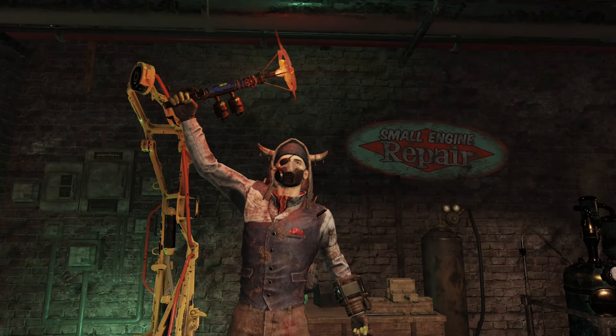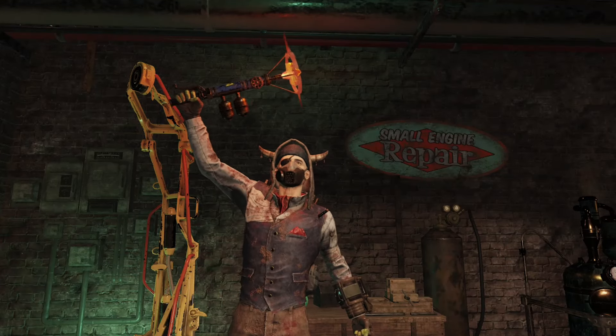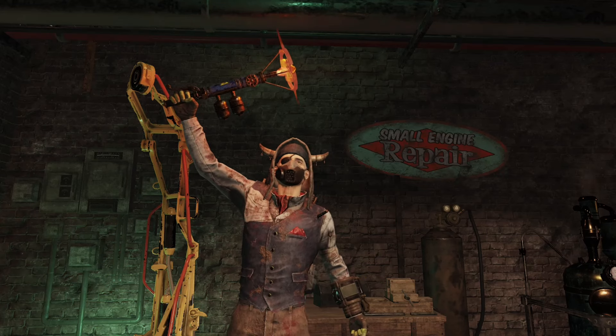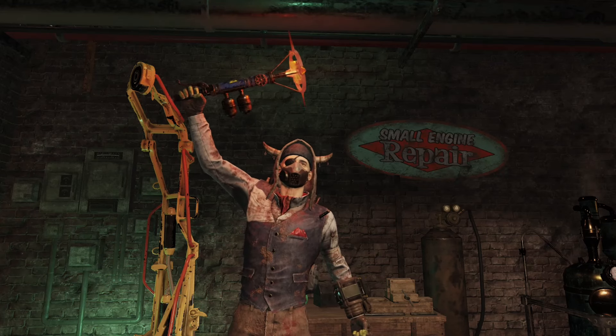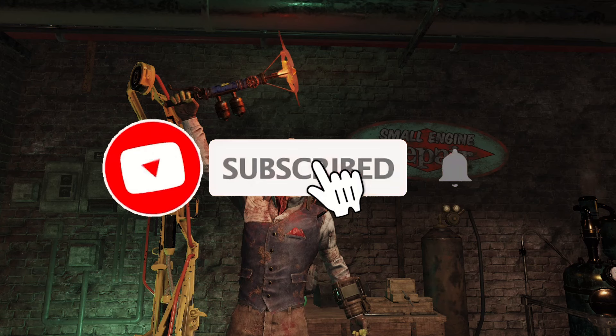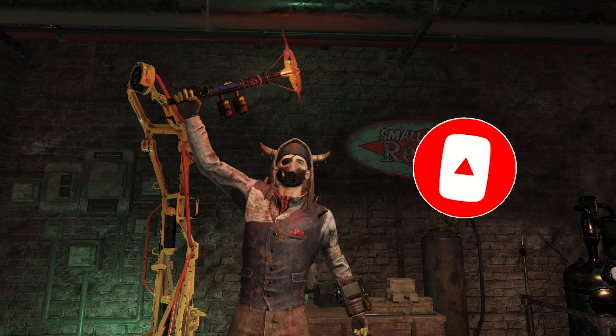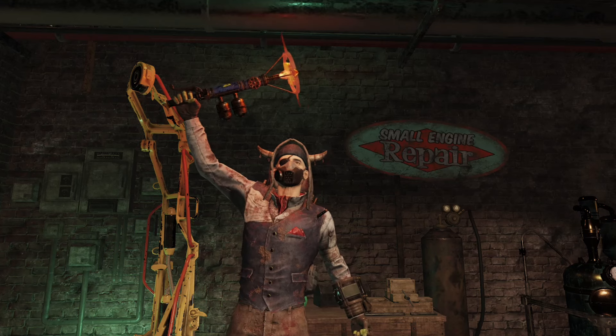Hey guys and welcome to the channel. I'm Zemur, the dad in DPS, and today we will be re-rolling the weapon you see here. If you don't know what this weapon is, it is the Blue Ridge Caravans Branding Iron, and this has some special effects to it. But before we get into that, don't forget to leave a like, comment, and subscribe if you enjoy this type of content.